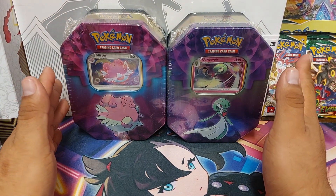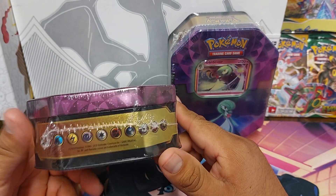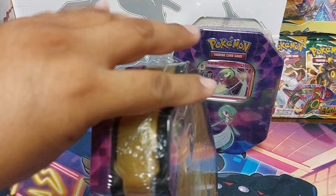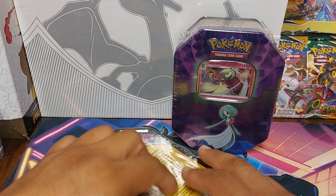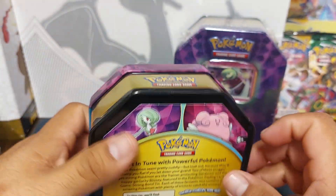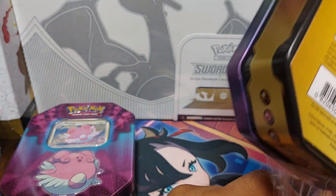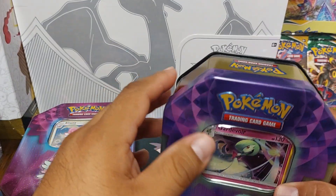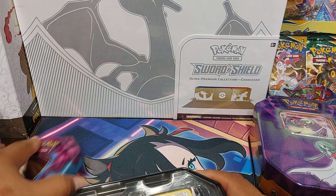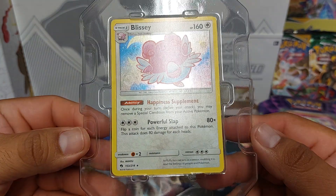I got the Strong Bond tins from Dollar General. These are some older tins that came out, I think 2019. They used to have the dollar packs in them; these have three packs and they're like $15. So let's go ahead and open them up and see what's in them. They used to have Sun and Moon packs in them, and the other three-pack I think had Sun and Moon base and Burning Shadows. You got your Blissey promo — well, it's not a promo — but anyways.